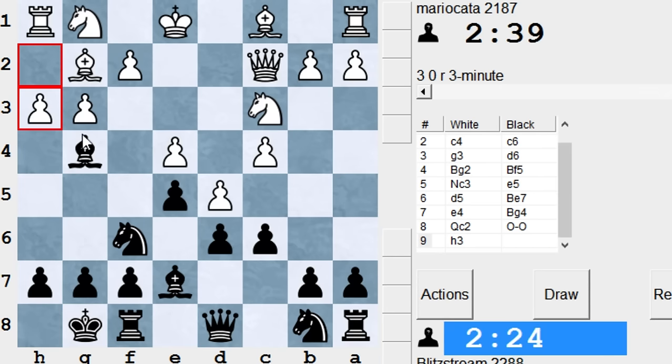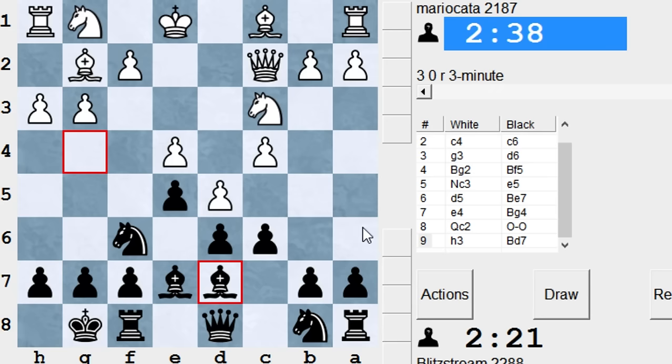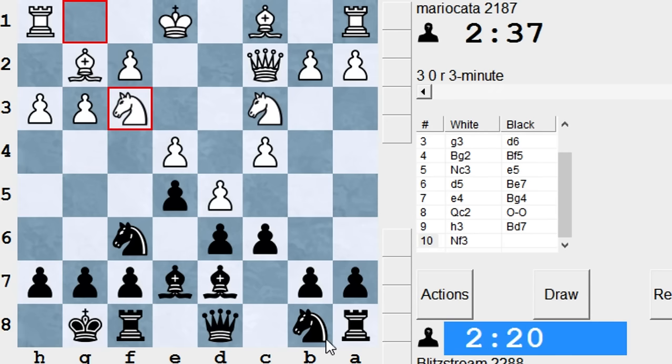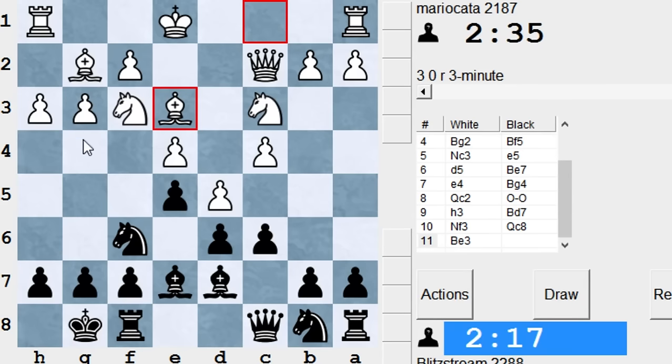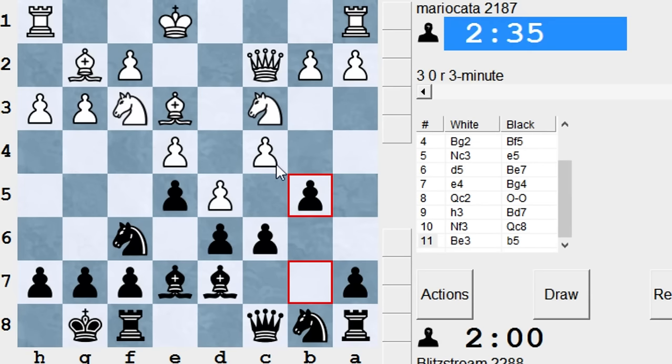What are my plans here? Let's go bishop D7, knight A6, and knight C5. I can play queen C8 first to have a look at the H3 pawn. Can I take on D5? No, it doesn't make any sense. I can try maybe B5 here. So B5, if pawn C6, bishop C6, it's okay.